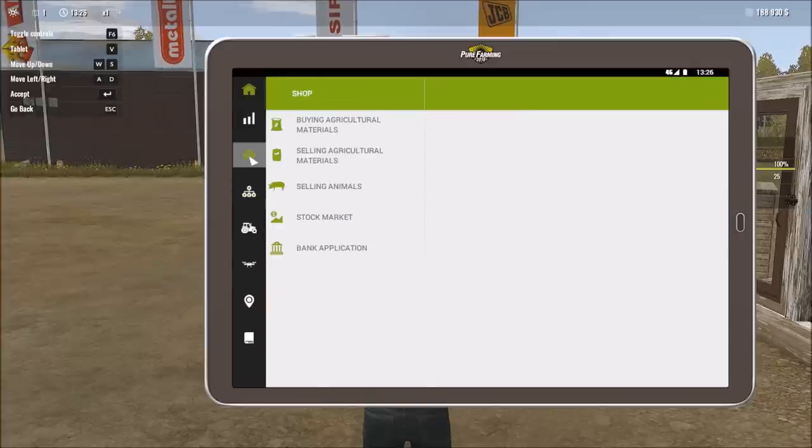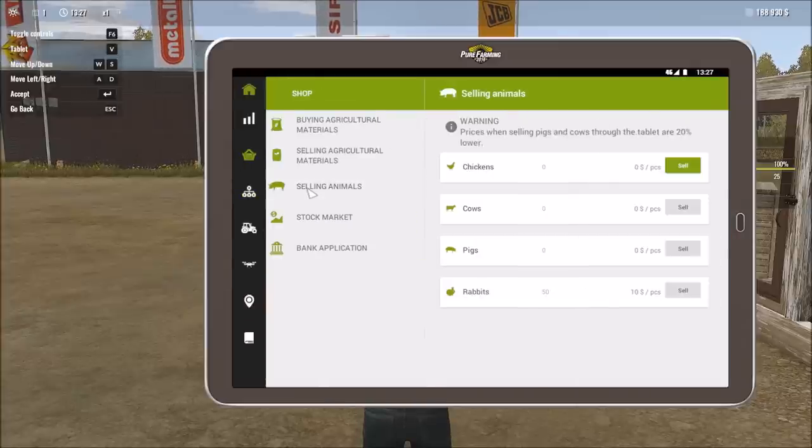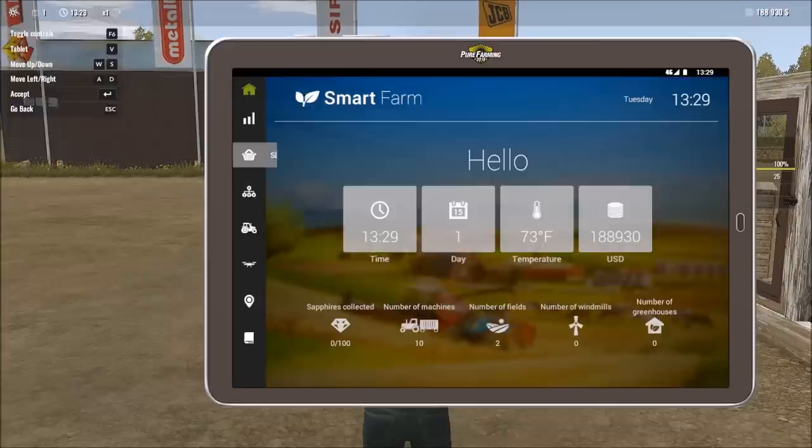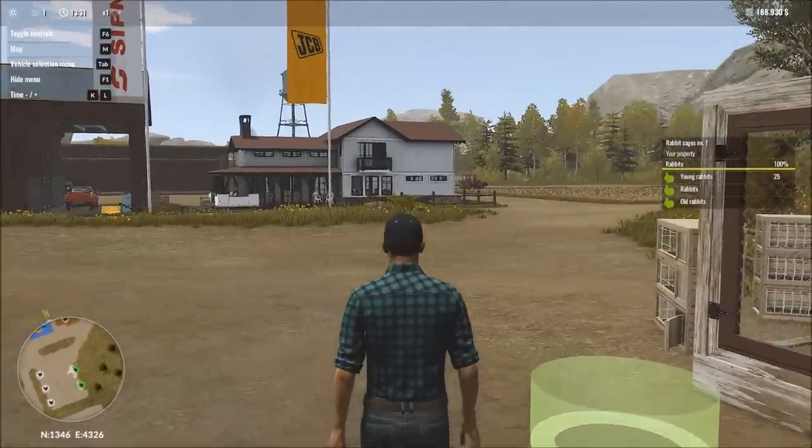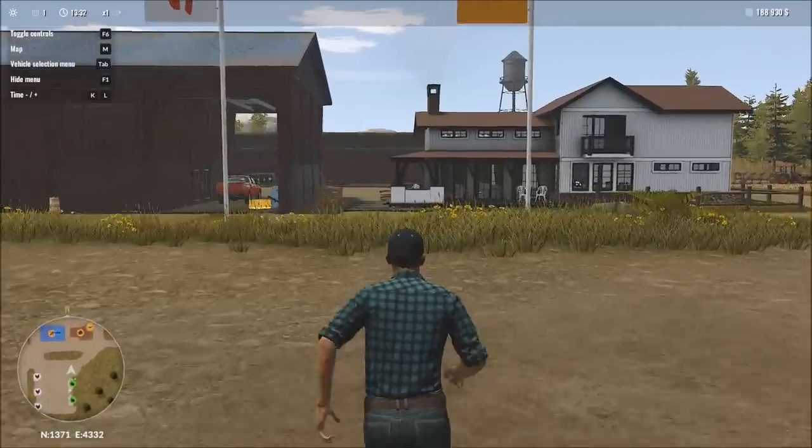Under selling animals in the tablet, we can see right now they'd sell for 10 each — we don't want that since we just paid 20 for them. We'll check back on that later.